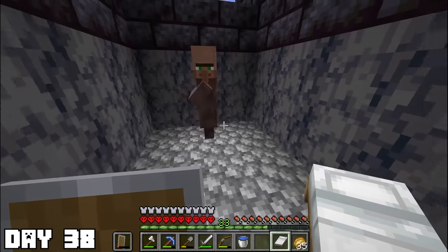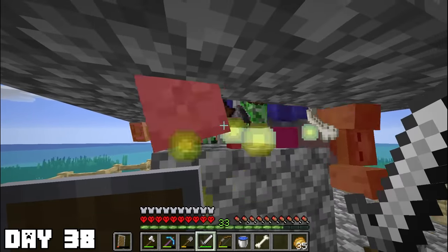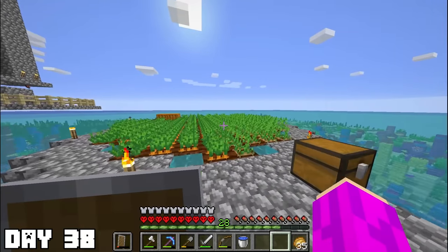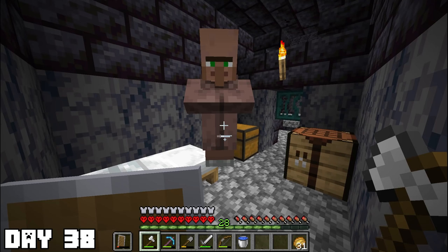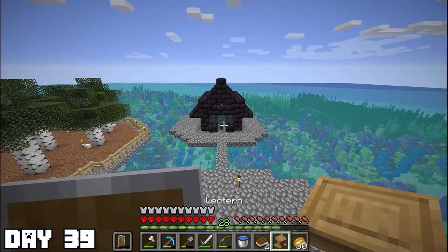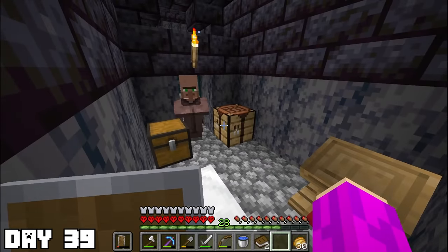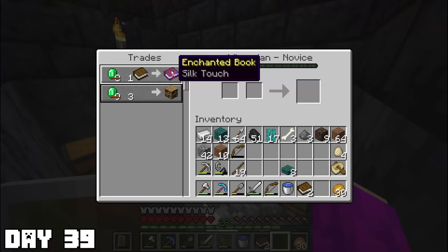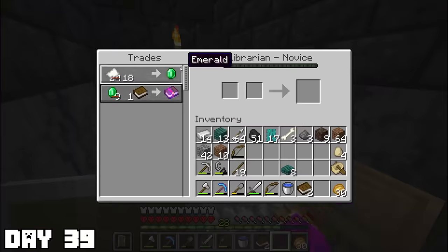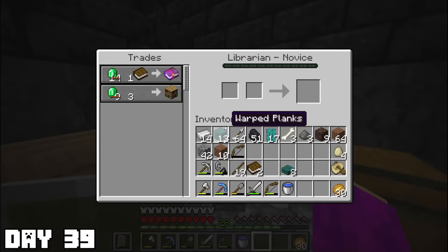Day thirty-eight: I started by decorating my villager's house, then got some enchantments on my armor and punched some mobs in the grinder. I wasn't sure what job to give my first villager, so I tabbed out to Google all the benefits — then got sidetracked and started watching a PewDiePie video for the rest of the day. Day thirty-nine: I finally decided — a lectern, so I can get mending books and also buy name tags. The first thing he wanted to sell me was Silk Touch, which was hard to say no to in case I find a grass block. But I spent the entirety of day thirty-nine resetting his trades. He kept offering all these OP enchants like Looting and Infinity and more Silk Touch, but he would not give me Mending.